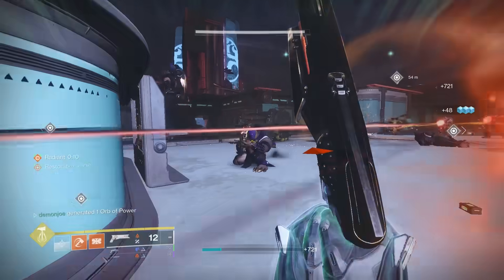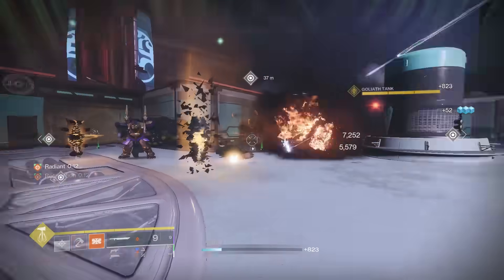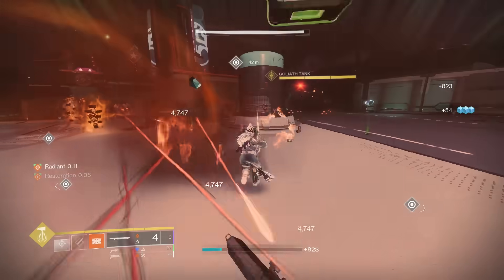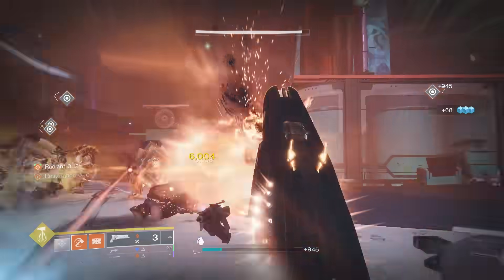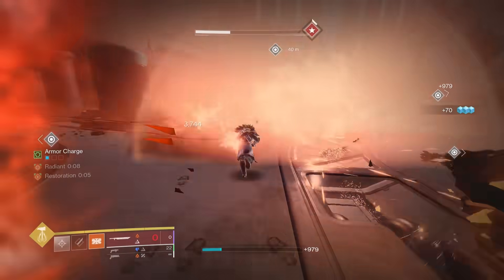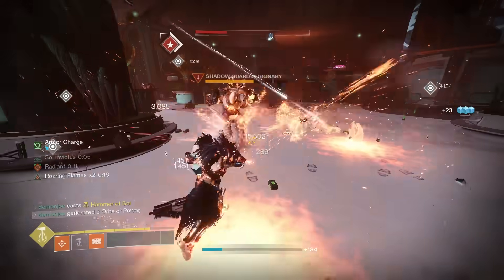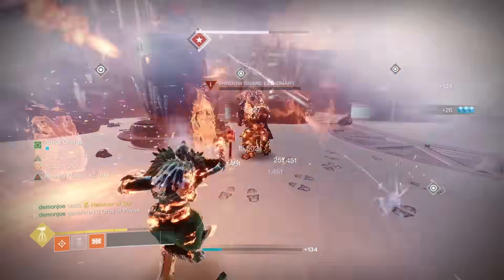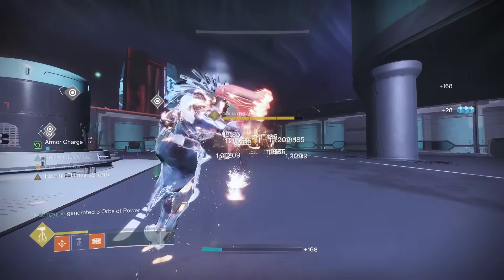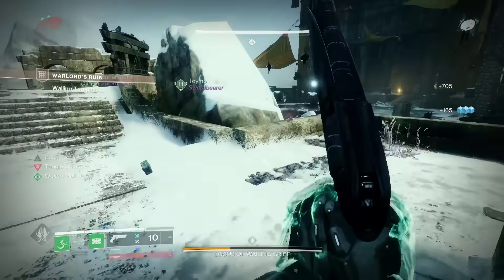Golden Tricorn could be absolutely nasty on strand Titan, considering how many ability kills you get — you get a sword kill, then an ability kill with strand Titan abilities that are constantly up, and then you're dealing 50% extra damage with the sword. We could also have Demo and Chain Reaction as a fun meme roll, or Tireless Blade and Surrounded for something more traditional. It's honestly hard to pick a definitive roll since caster frames aren't really useful — there's never really a situation where you need one. Just go with what your heart tells you.